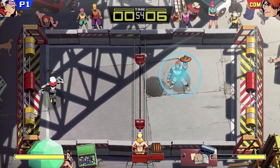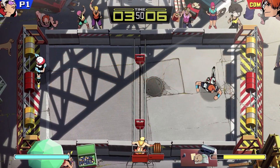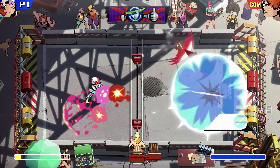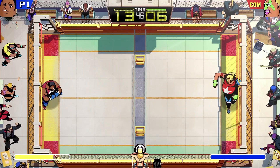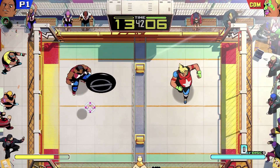When it comes to gameplay improvements, the star of the show is the super meter, which charges up a little every time you throw the disc. When it's fully charged, you can unleash a powerful disc throw that moves quickly and can be difficult to predict, or you can use it to stop the disc in its tracks — useful for countering incoming attacks.